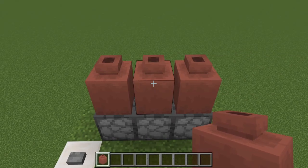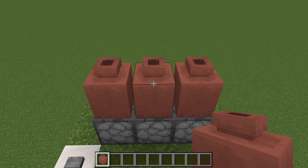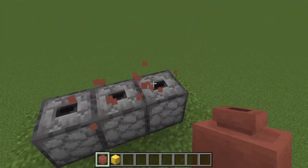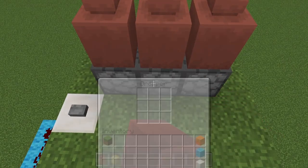Push the button. An item gets dispensed into one of these pots at random. So let's go ahead and try the middle one. And it does happen to be there. And as you can see, there are no other items dispensed into the other pots.